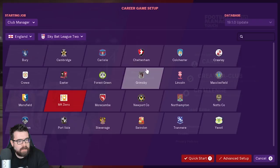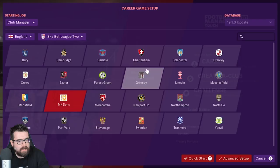I'm going to get started with a new save. I'm going to pick Forest Green because that's the team I'm managing at the moment in my non-league to legend save on the channel. So we'll have a look at Forest Green, how they start off in FM19 Touch, and we'll do advanced setup to see what the options are.